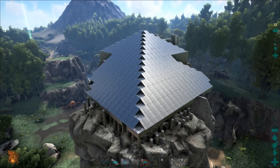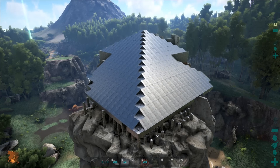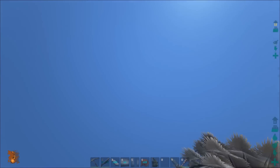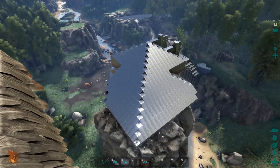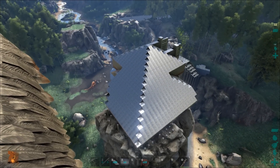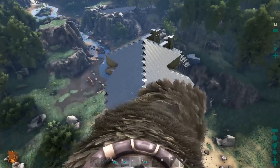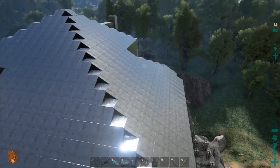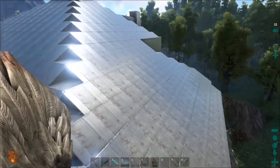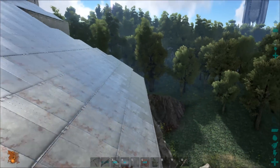I've managed to do one corner on the available terrain — I think it would look quite good. I would put auto turrets down the corners, and because the roof is sloped, if they land on it, raiders have got nowhere to hide. From this you get a good idea of what it would look like, but the one on the official server would be about three times the size, and of course that one would be perfectly squared off.